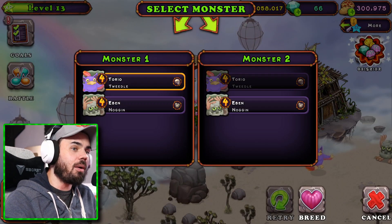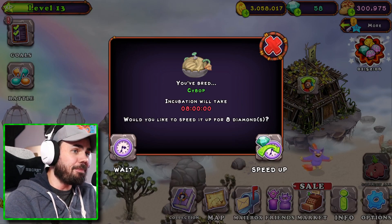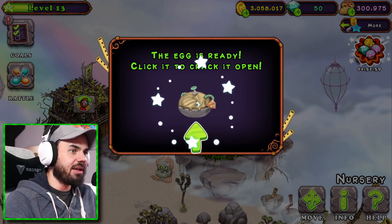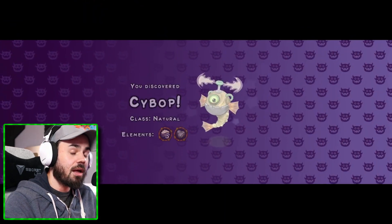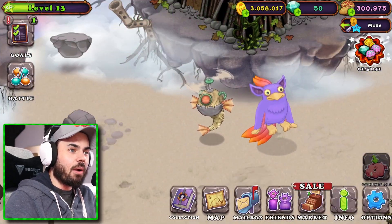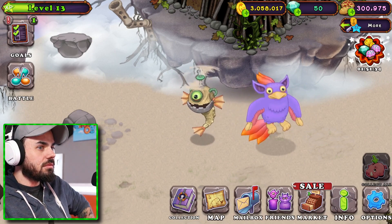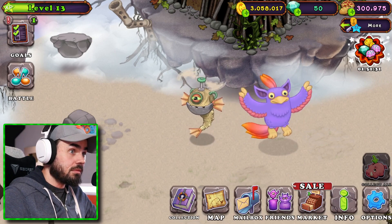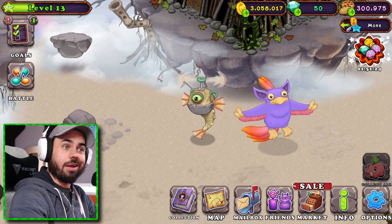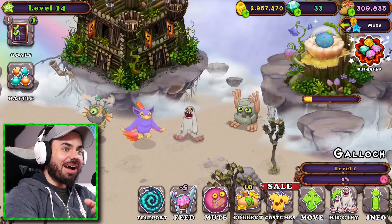We're going to go with a Torrio and an Emmett here and breed these two. I don't know what's going to pop out — let's speed it up. I got something. A Psybomb! What's a Psybomb? Speed it up — I want to open this bad boy. That was interesting. Yo, my guy sounds different on this island. What? He sounds different.